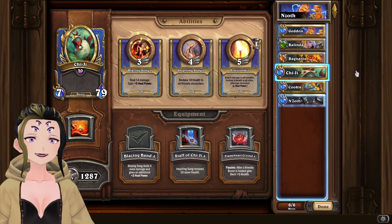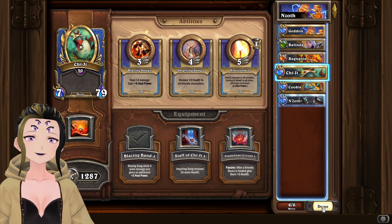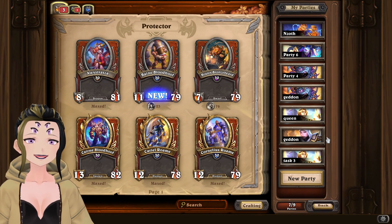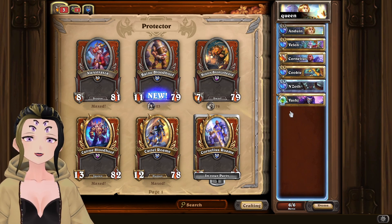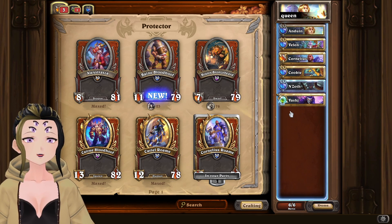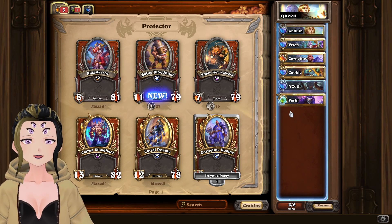To get both to the boss and to do the boss itself, I used Belinda, Gedan, and Ragnaros. And for the other comp that I actually used to complete this task, it was Holy. Holy is actually pretty decent overall to do this too. You mainly need any type of build that can do a bunch of AoE damage without actually increasing their attack by a lot.